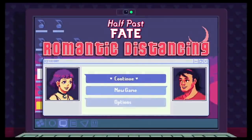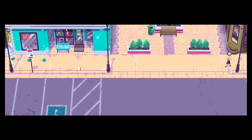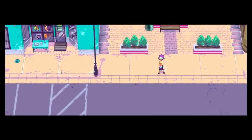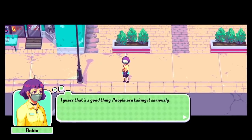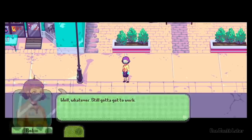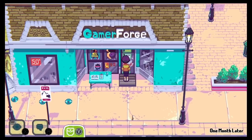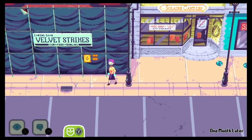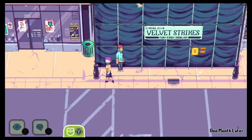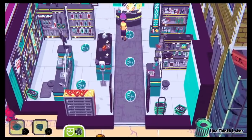One of my most favorite games from last year on the Nintendo Switch was Half Past Fate — I was a huge fan. This is kind of a side story called Romantic Distancing. When the game starts out, you go to the store, start talking to someone, make a connection, and then you're going to set up to start hanging out and maybe start dating. Well, that was right when 2020 hit — so now they're trying to do the social-distance dating and the struggles of going through that.